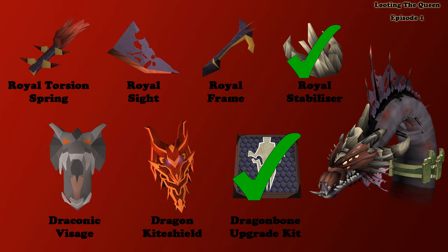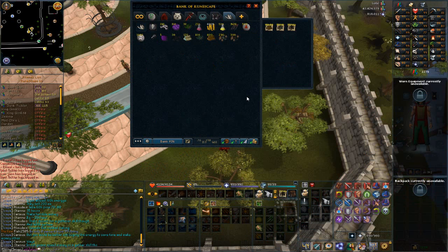As you can see by the screen, I have received two drops so far — the Royal Stabiliser and the Dragon Bone Upgrade Kit. That is two out of seven. The royal pieces are actually quite common so I should get multiple of all of those throughout the series. It's the Draconic Visage and the Dragon Kite Shield which are really quite rare. I think the Dragon Bone Upgrade Kit is also fairly rare, so it was nice to get that early on. In 17 kills I've got two drops, which is really nice to see.